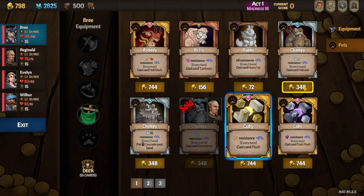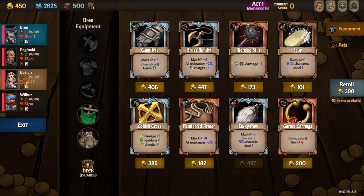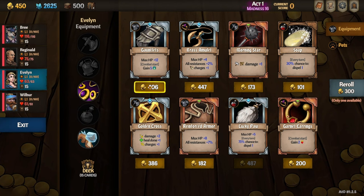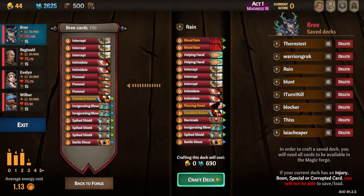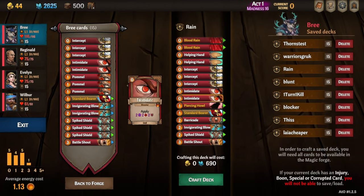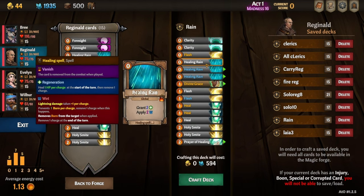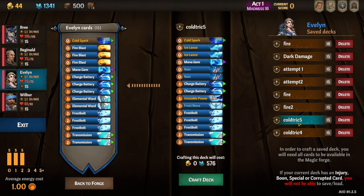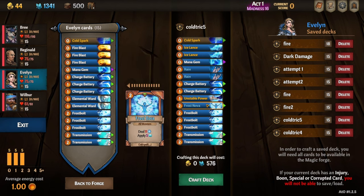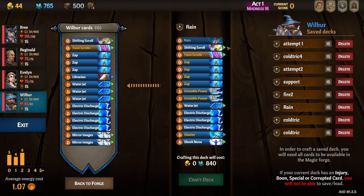As for Wilbur, he's grabbing lightning. I buy a lot of pets this round because the pets are pretty strong for the team. Gauntlets in the starting shop is great — it's going to help Evelyn do a lot more damage in the early game. Wilbur already has powerful armor or a powerful-giving armor. Here's my deck for Bree, and this is Reginald's deck — it's not the best, but it's a decent healing deck. Rain is pretty important on all of them; they all have ways to apply wet to the entire enemy team.